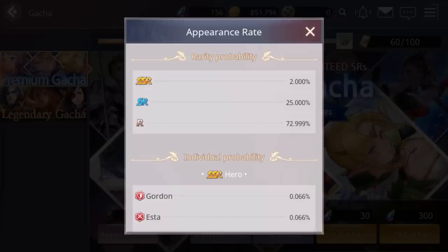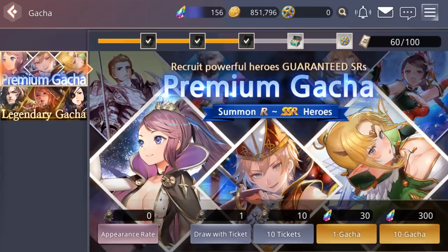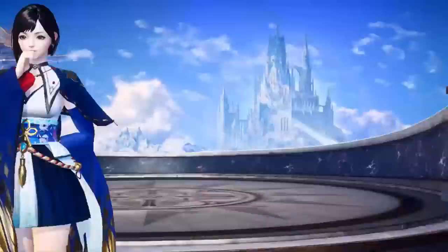The appearance rate is a 2% drop rate for SSR, 25% for SR, and almost 73% for rare. I know a lot of you who played the Korean version are upset it was 5% SSR there and we only get 2% here. Not much we can do about it — maybe they'll change it at full global release. Either way, 2% is still better than a lot of gacha games I've been playing that are around 1% or lower.